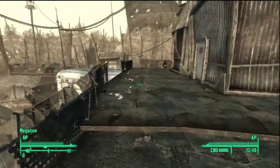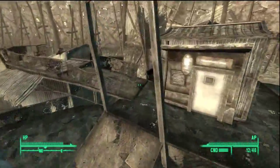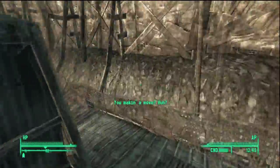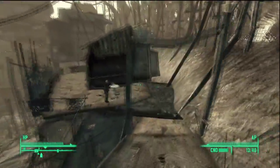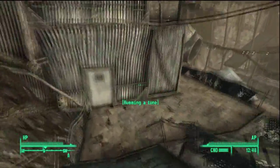Now when you go back out of here, you want to go back down to Lucas Sims — he'll be somewhere around Megaton's front gate and behind the bomb probably. You want to go back down there to him and talk to him and tell him...